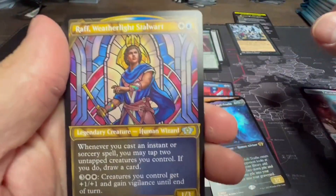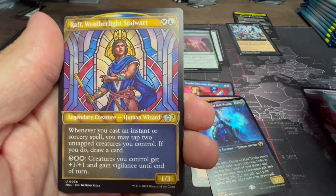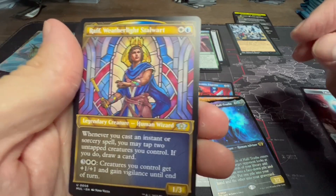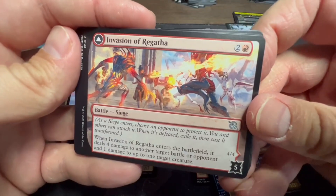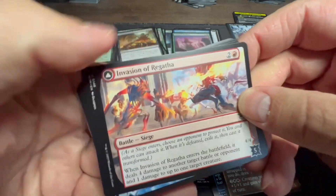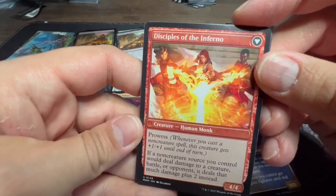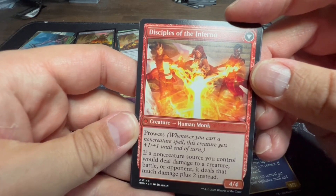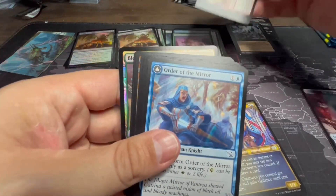Wrath Weatherlight Stalwart — legendary Human Wizard: when you cast an instant or sorcery spell you may tap two untapped creatures you control; if you do, draw a card. Pay two white, three creatures you control get plus one plus one and vigilance until end of turn. Our Battle is Invasion of Regatha: when it enters the battlefield it deals four damage to another target battle or opponent and one damage to up to one target creature. Once you get it destroyed, it flips into Disciples of the Inferno with Prowess — if a non-creature source you control would deal damage, it deals that much plus two.